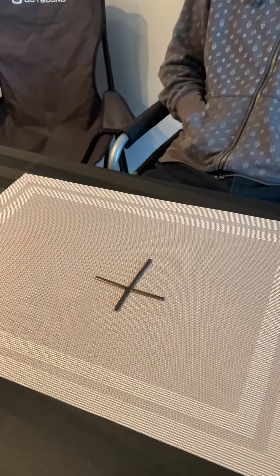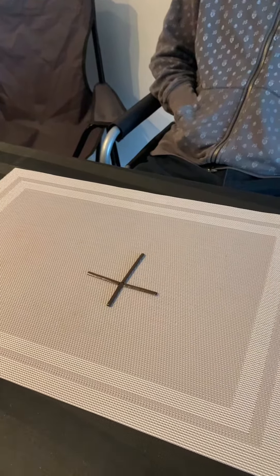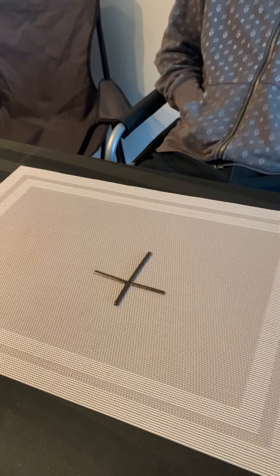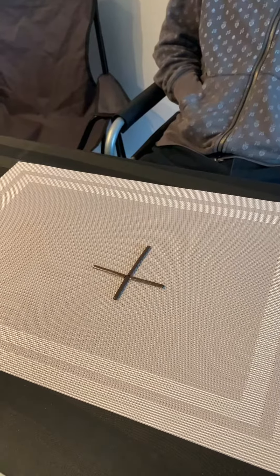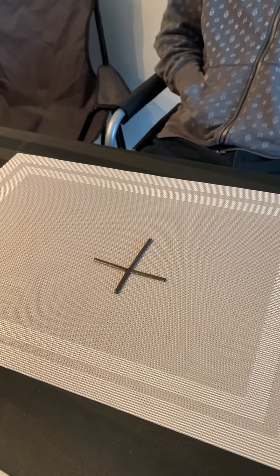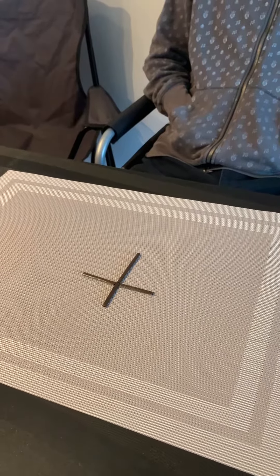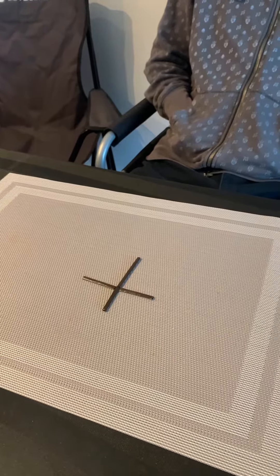Your task is to make a square by moving one stir stick. So by moving one, you make a square — not a rectangle, not a triangle — a square.